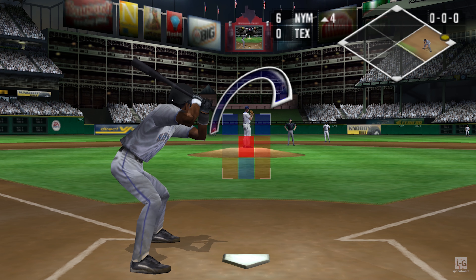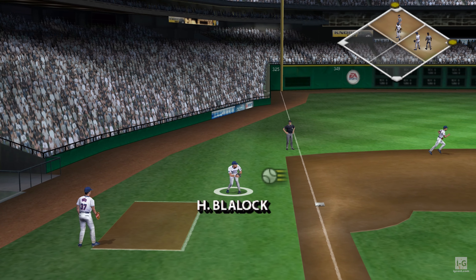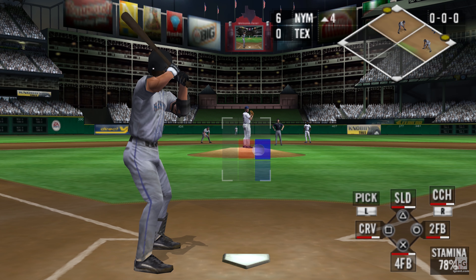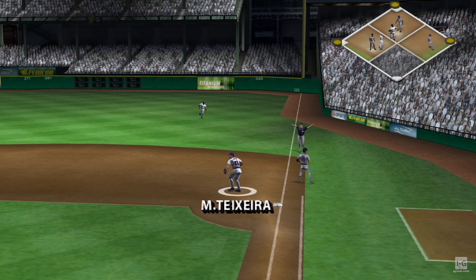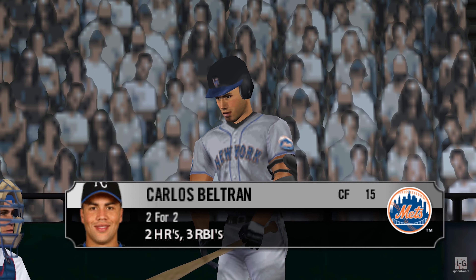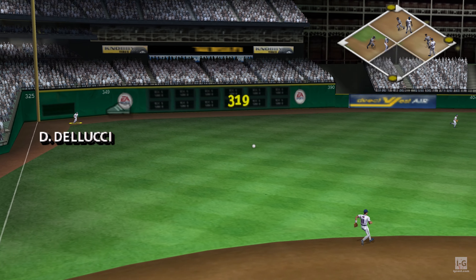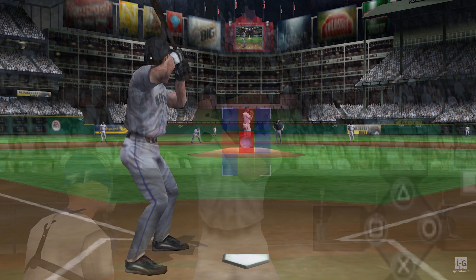Jose Reyes — this guy can really get down the line. He's always a threat to lay down a bunt. Just out of the fielder's reach — a defensive lapse and an error given on the play. He let that ball play him, bad play. Hit on the ground to the left side — Young fields it. An infield hit by Matsui. That's another hit given up by Rogers. Next up with two home runs already, Carlos Beltran. This has the makings of a huge inning — bases loaded. That's hit hard and deep and he makes the catch on the run. He's tagging up from third — a run comes in.